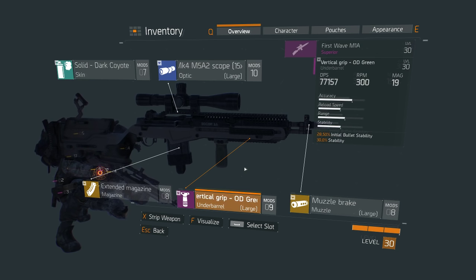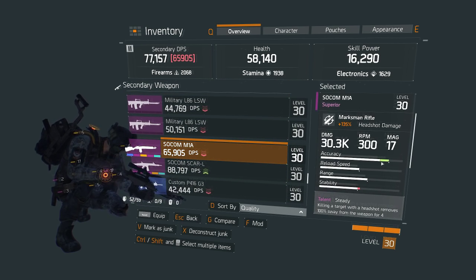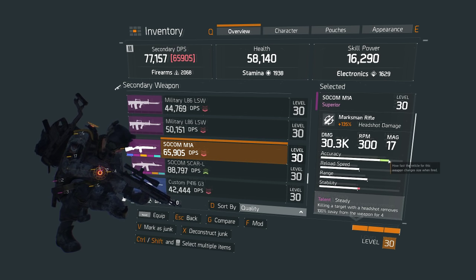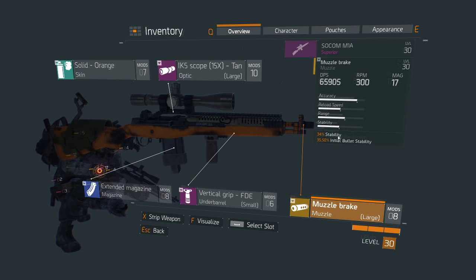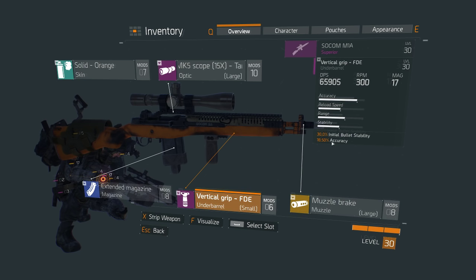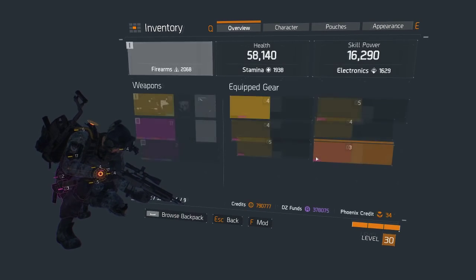It's more than doubled the DPS output of my other M1A. Let me just show you my other M1A, which actually has more accuracy, because I had to put accuracy on the scope and on the muzzle. Actually the muzzle has initial bullet stability, but on the grip — let me just show you the difference.